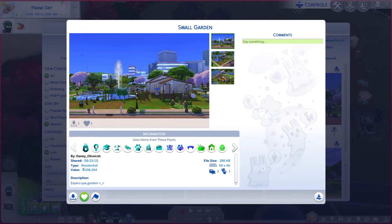Greetings! I am Harry Larry from Gary and this is episode 696 of The Sims 4 Gallery Lots. This particular lot is called Small Garden. It is on 50 by 40 with a little bit of a description, not much. And it is a residential.